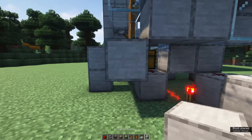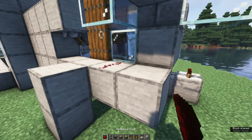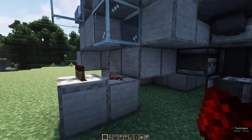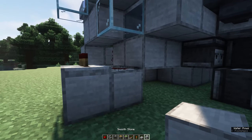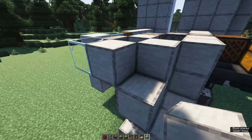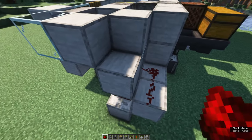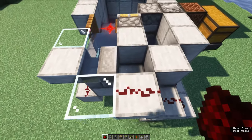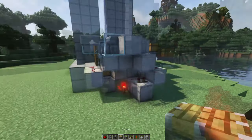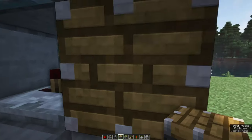Next to the entrance, we've got two building blocks on which we're also going to place two redstone dust. After that, move back to the other side and place building blocks like this with a redstone trail leading up behind the piston right here. Finally, we'll place a piston facing the front like this.